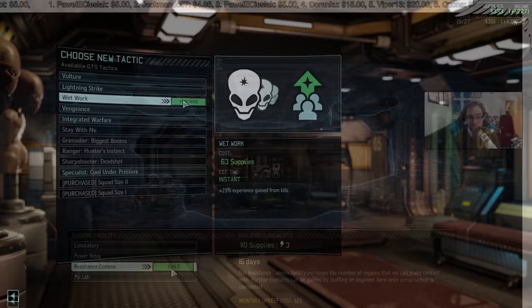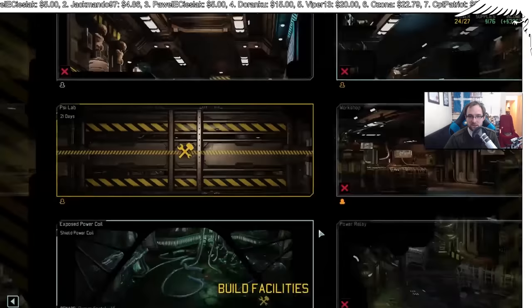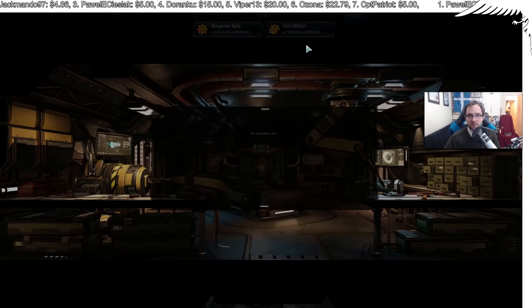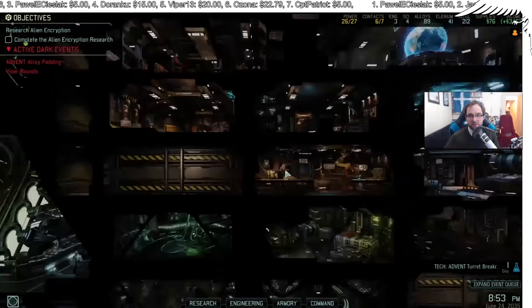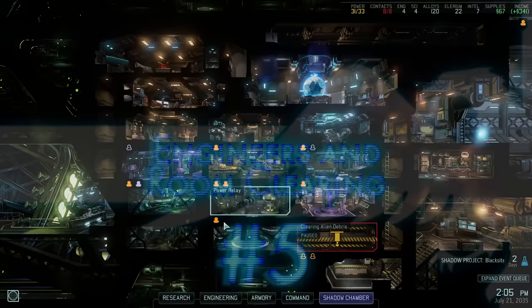Number four: the Workshop. In XCOM 2 you have a limited supply of engineers, used to build things, staff certain buildings, or clear debris. If you put one engineer into the Workshop building you can create two Gremlins, which basically act as engineers in any adjacent room — left, right, up, or down, not diagonally. I recommend placing it in the center of the map, then adding a second engineer with an upgrade to get another two Gremlins, effectively giving you four engineer slots for the cost of two engineers.